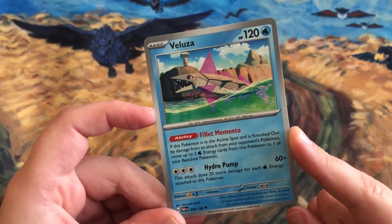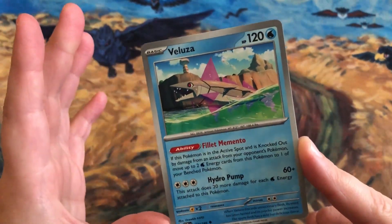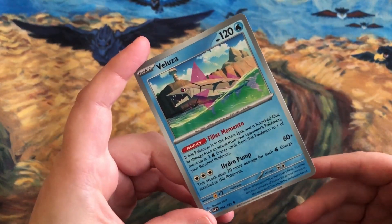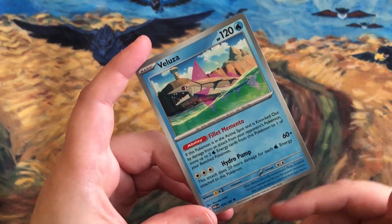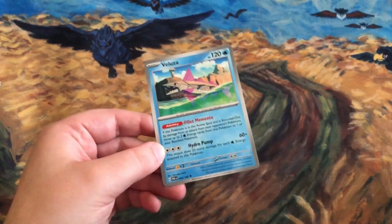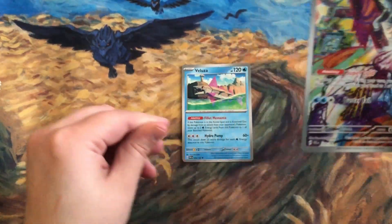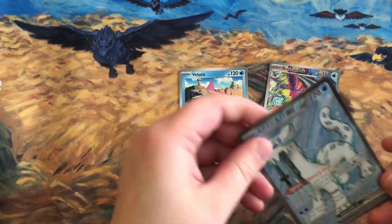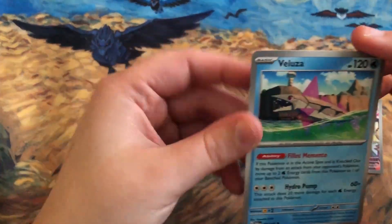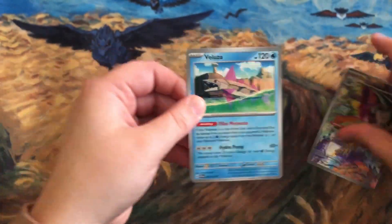Varoom's Fillet Memento ability triggers if it's in the active spot and is knocked out by an opponent's attack — you can move up to two basic Water Energy from this Pokemon to one of your benched Pokemon. Then Hydropump does 20 more damage for each energy attached to this Pokemon. If you can load up energy using Baxcalibur, that's ideal. I think it could find a place in Chien-Pao.